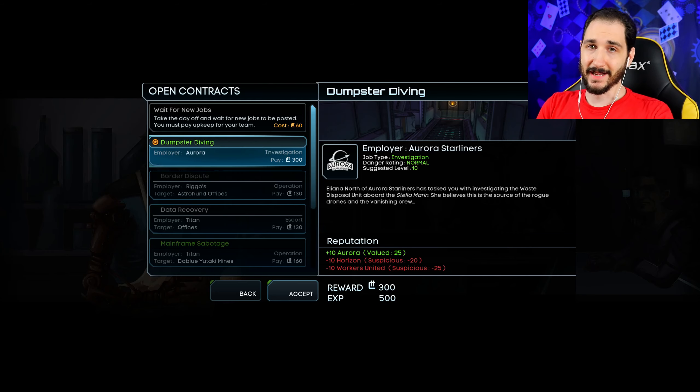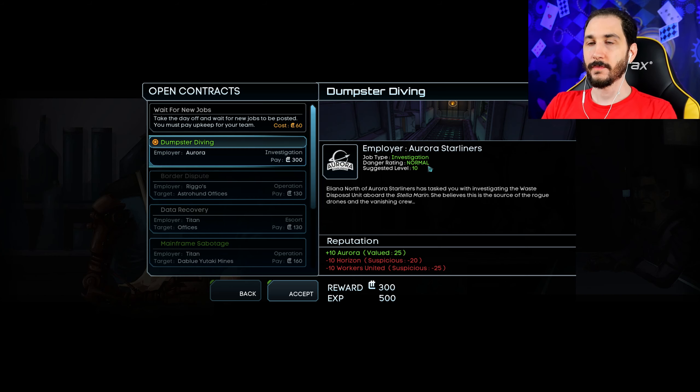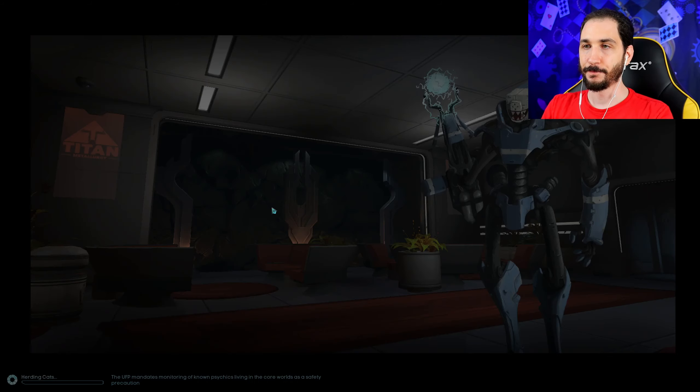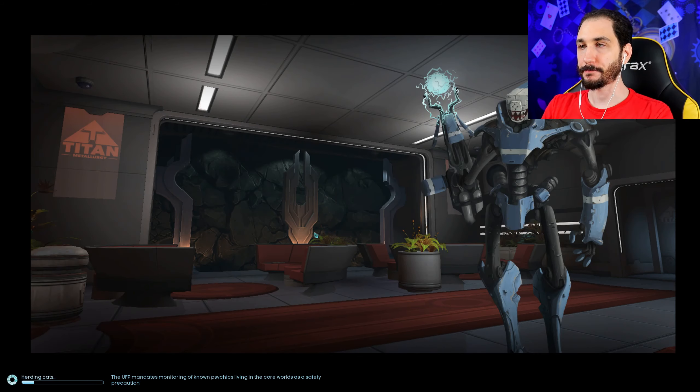Welcome to Sanctum Asylum. I am Keyless and we are playing Starcrawlers, going on to the next mission for Aurora Starliners. Eliana North has tasked us with investigating the waste disposal unit aboard the Stellamarin. The crew just vanished on the Stellamarin — they just up and weren't there anymore. So we're going to figure out what happened. Our crew is level 10 now and they are a couple of badasses.